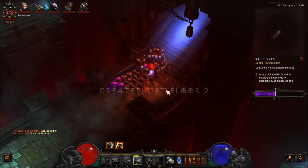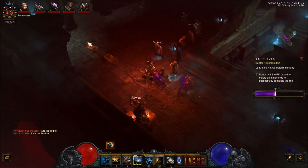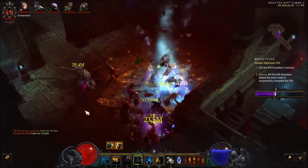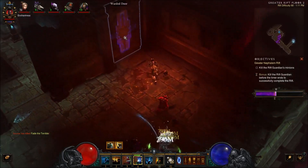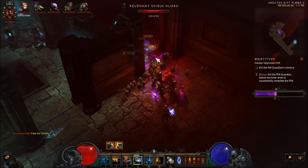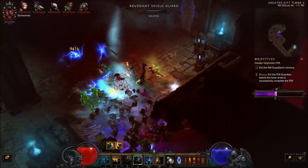If this was a better rift, we'd be a lot farther ahead. But with the Gargantuan having the cleave ability, the Piranado is really nice for bunching a lot of enemies up.